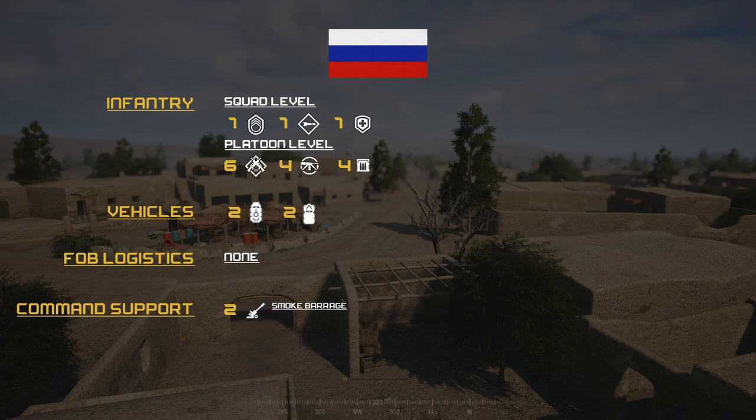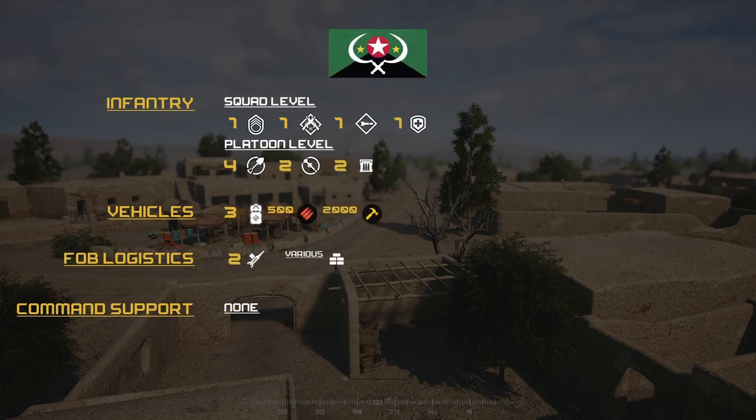For the Militia side: infantry squad level — one SL, one AR, one LAT, one Medic. Platoon level: four engineers, two HATs, and two ammo bearers. Vehicles consist of three logies with 2,000 build and 500 ammo each, with two HMGs and various defensive structures for the FOB.